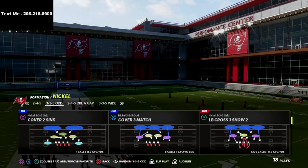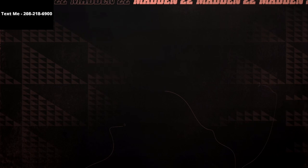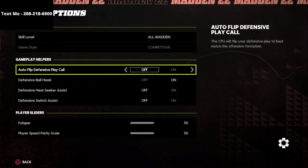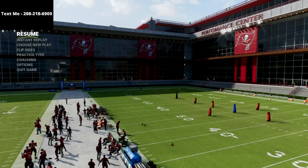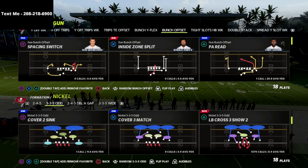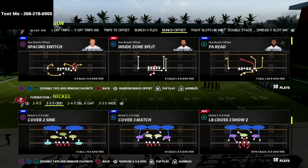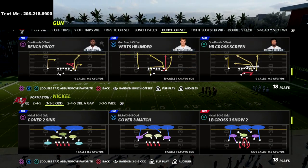The way I like to play this - really quick, really important - make sure that if you're in practice mode and you're labbing this, you want to go into game options and turn off auto flip. Turn that off. You cannot run this defense to the other side; it won't work the same. That is one of the major mistakes I see a lot of streamers making - they try to run this with auto flip and you just can't do that.